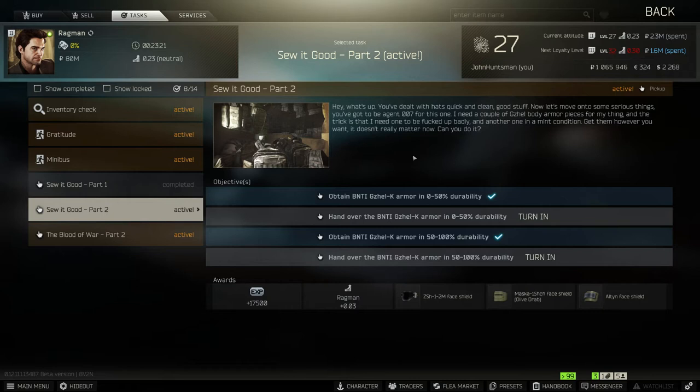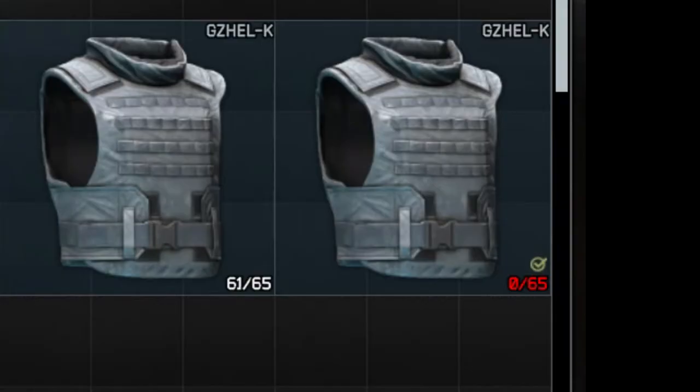This test used to be hard as you need to wear the armor, bring it into raid, and get the armor busted — basically getting people to shoot you to break the armor. And the worst part was that it wasn't found by a percentage range like 0-50%; it was something specific like 27%. It had so many complaints because it was too hard.